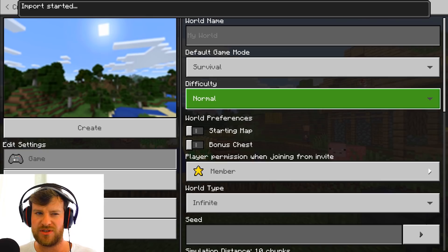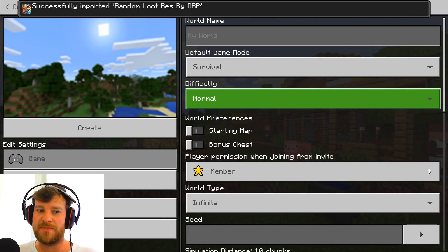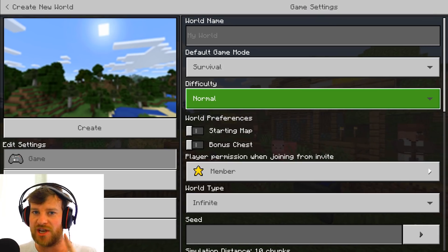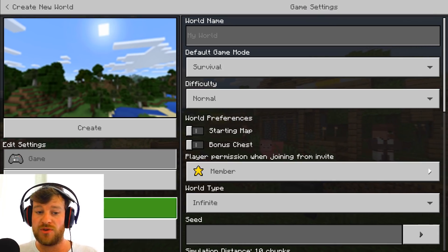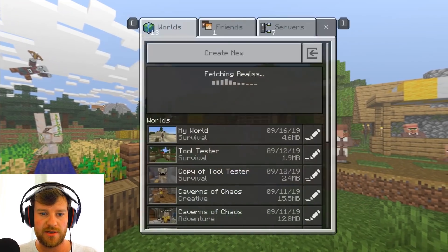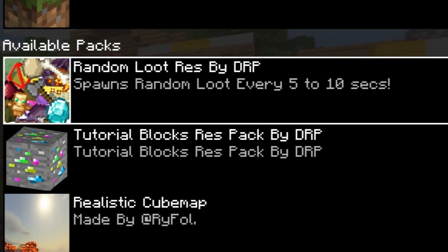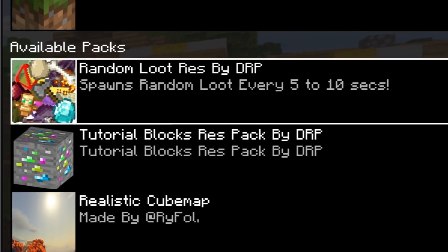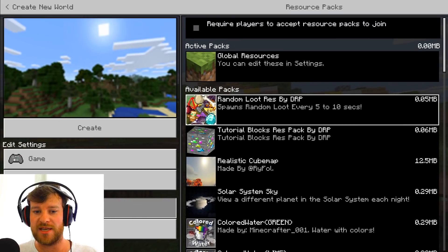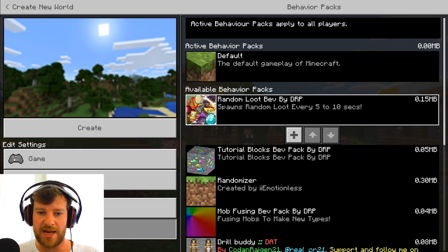So there we go, import started, it should come in now. There we go, successfully imported random loot behavior by DRP. It does come with a resource pack that is solely for a certain sound. So when you have this pack and you actually download it — it looks like this. It says it spawns randomly every five to ten seconds. I don't know if this is how it works — I guess it's from Java because everyone's asking to do it on bedrock. You need to enable a resource pack and this behavior pack.